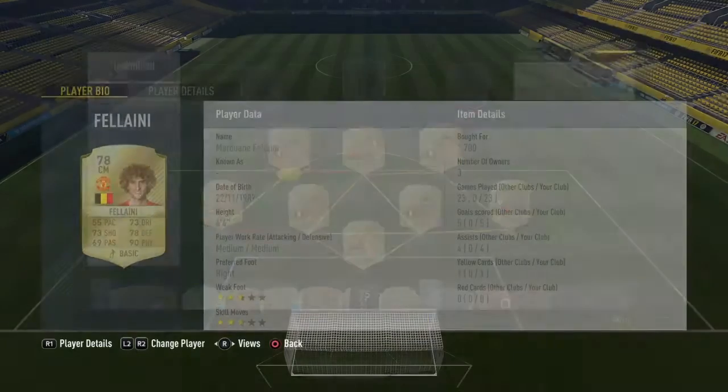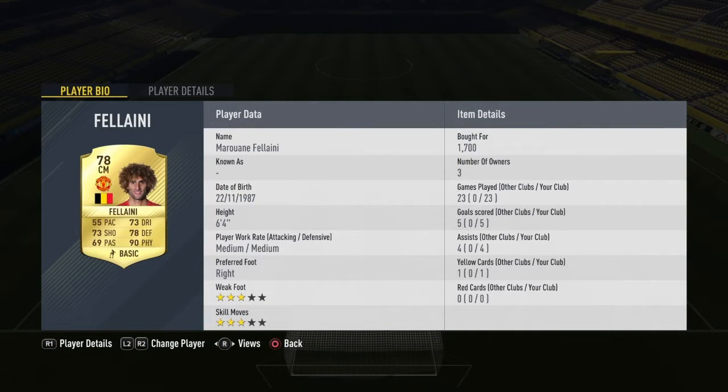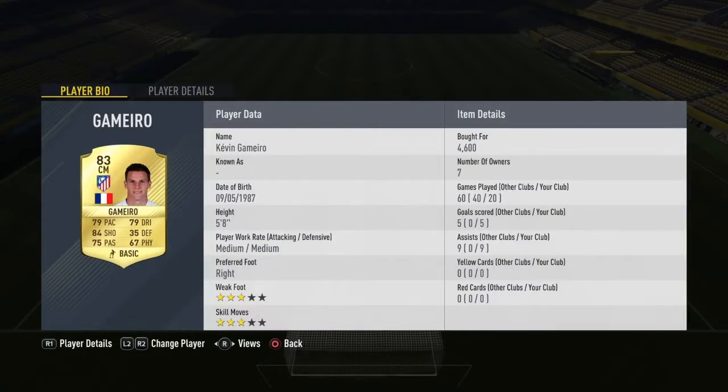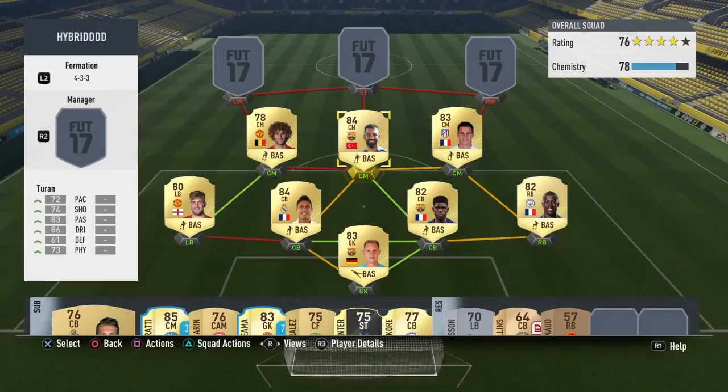If you look at Fellaini's stats, he's so good. Turan's also amazing. And Gamero - you might be thinking why is he a centre mid? I converted him, or I bought a converted version of him from Striker to centre mid. He's really good, plays so well in-game. He costs about 4.6k, around 3.5k. Fellaini's a bit cheaper.